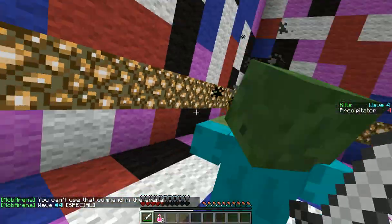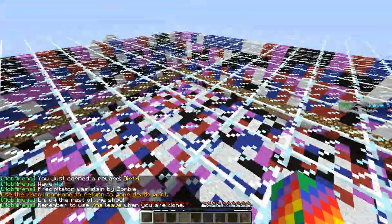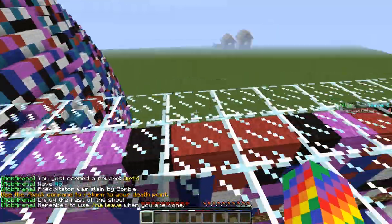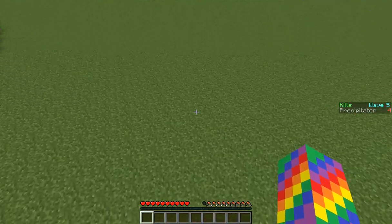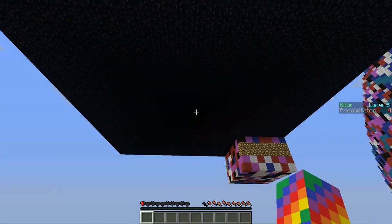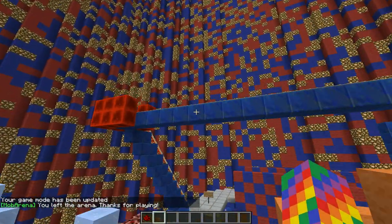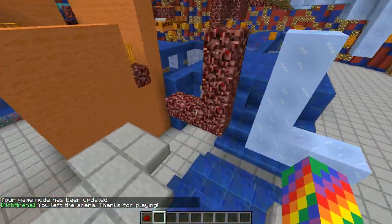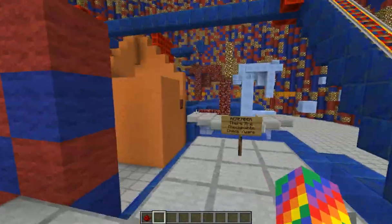Once you die, you get to spectate other players as they fight on. Even when everyone is dead it doesn't automatically teleport you back to spawn — it keeps you there. You can type /ma leave to exit the mob arena. That's how you leave it.